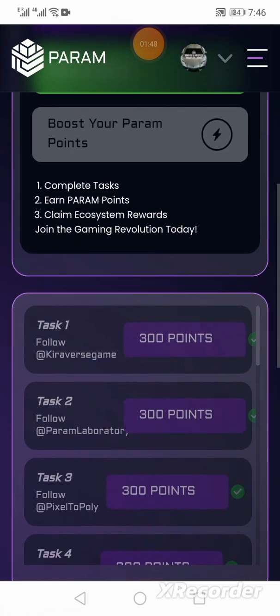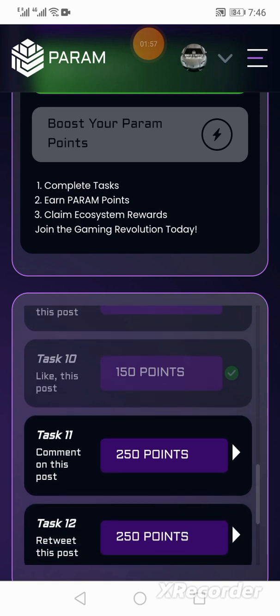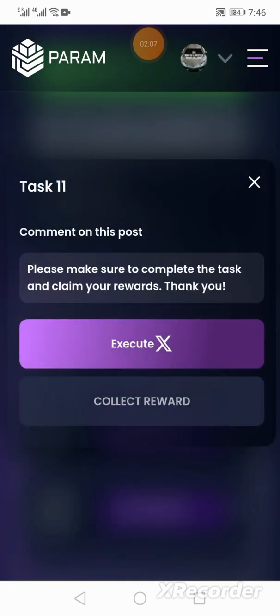There are other tasks that you can complete as well. You'll notice here in the list at the bottom — tasks. Task number 11: complete a comment on this post. So you click on that, hit Execute, and it then directs you to Twitter or X so that you can comment on that post.